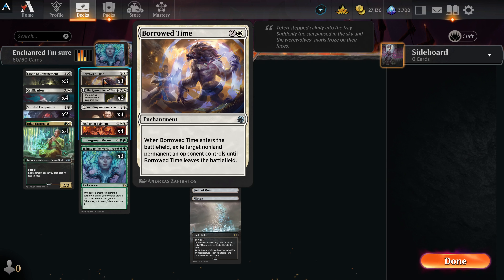Borrowed Time — one white, two other — enchantment. When it enters the battlefield, exile target non-land permanent an opponent controls until Borrowed Time leaves the battlefield. It takes any permanent — great for when people put out artifacts or enchantments you can't handle. Creatures and planeswalkers are obvious targets, but this allows you to take out anything else that could be a problem.